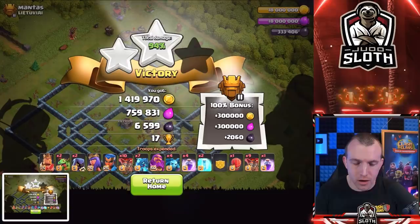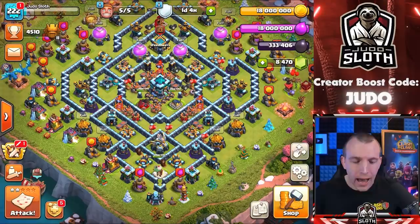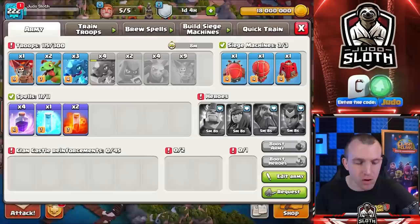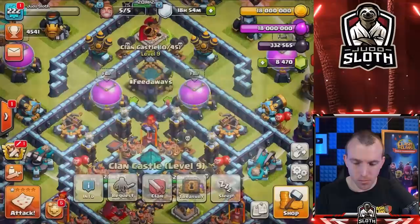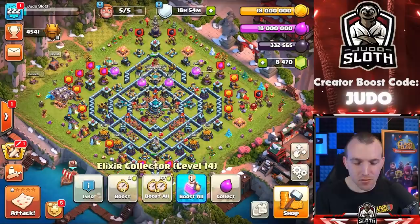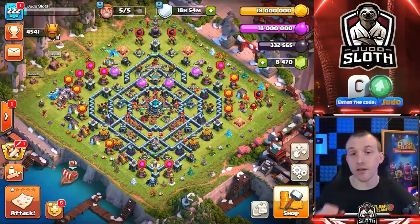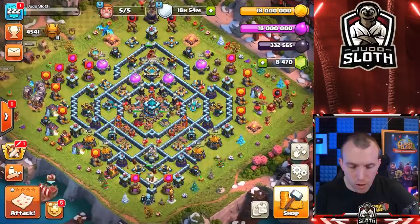1.4 million gold — that is incredible. I wonder how much of that loot is completely lost. Like, I did not gain it — did the opponent lose it? I'm not actually sure what happens there, but at least I am not going to accidentally click the elixir collectors. That didn't go as planned, but we did get the star bonus. We now have the treasury full, all of the storages full, and the collectors full. Everything is ready to go. Should I set some defending clan castle troops? No, I'm going to be nice — I'm going to use this farming base.